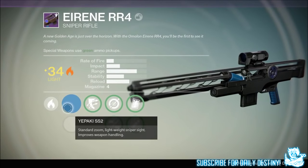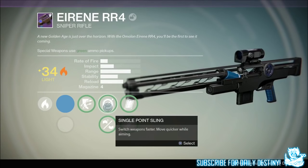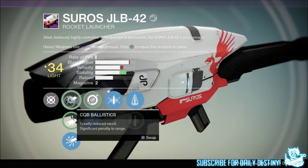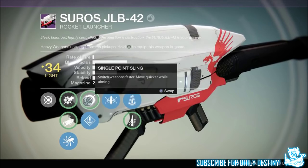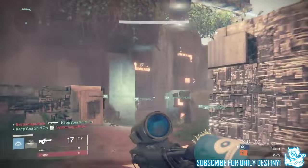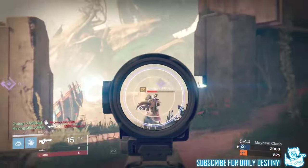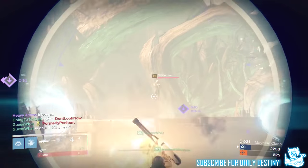His heavy weapon is the JLB42. All weapons you'll see on screen and I'll go through all their mods for you guys. Now the game mode he was playing is called Mayhem Clash. If you do not know what this is, Mayhem Clash is basically what its name states — Clash but absolute mayhem. Basically your grenades and supers charge ten times as quick, so it's just gonna be grenades and supers absolutely everywhere all over the place. The map is called Crossroads, located on the Lost Oasis on Mars.